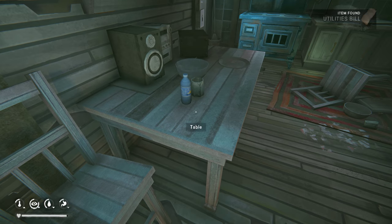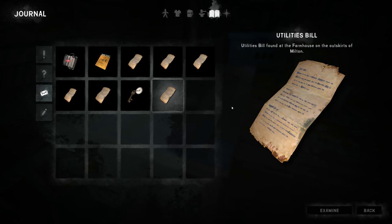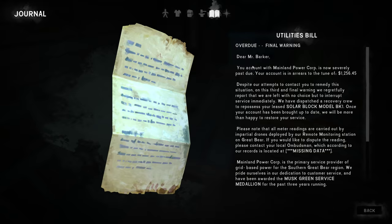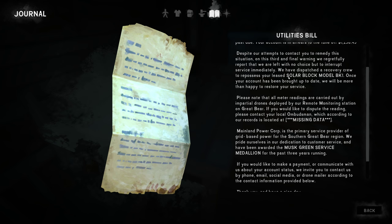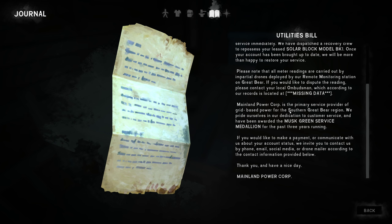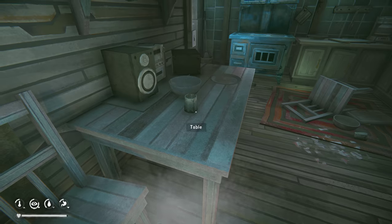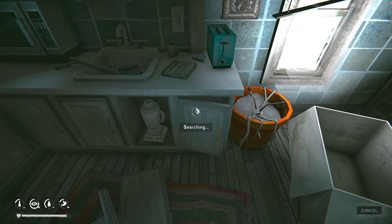Kitchen. We got a note here — utilities bill. I didn't even see that. Let's check that. Dear Mr. Barker — they owe a bunch of money. Looks like they're gonna take their solar panels. Musk Green Service Medallion — this must be an Elon Musk reference, that's kind of funny. Oh, there's some food here.